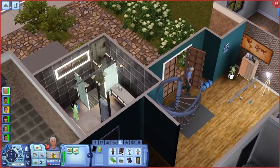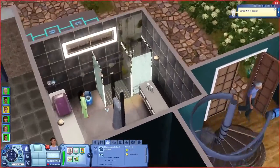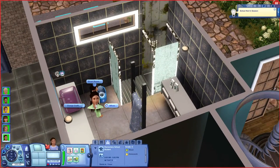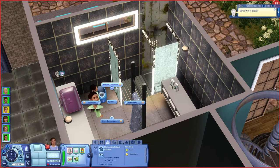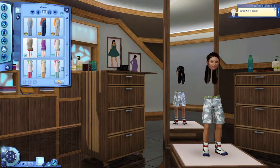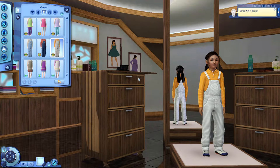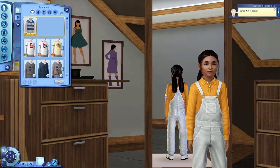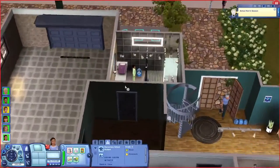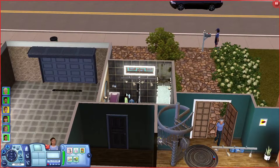Hold on, she also has to go to school — but she can't. That's annoying. I'm going to try changing her career outfit and hope this works. Oh yeah, that looks wrong. She normally goes in her everyday outfit to school. Maybe the outfit was corrupted — I don't know. Let's try again. No, it still doesn't work. I think I have to save and reload with a mod to fix this.